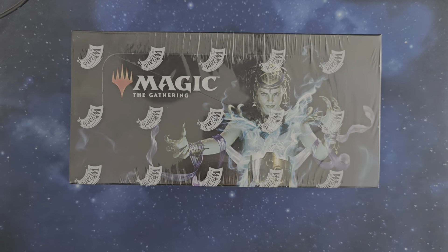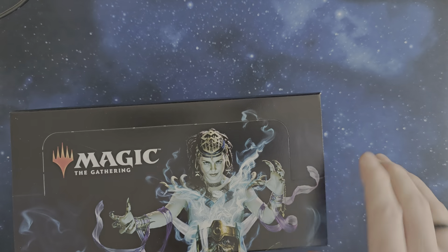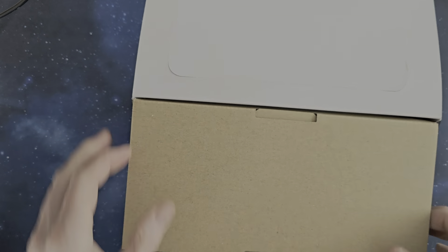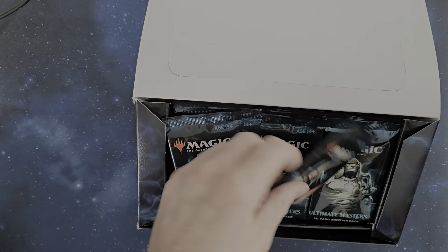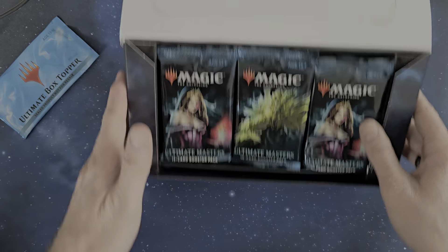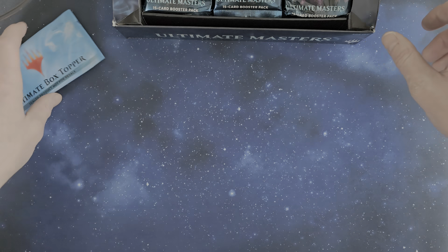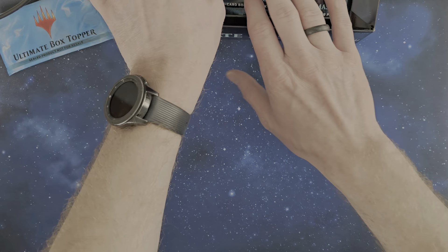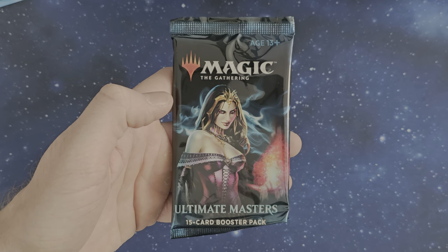We're opening it now with a super sharp box knife, and there's a little bit more foiling than average, and a little bit more cardboard. Okay, we've got a box topper - that will stay until last so you can see it. We've got our three pillars like always, and we will start on the left side, zooming in a little bit for you.